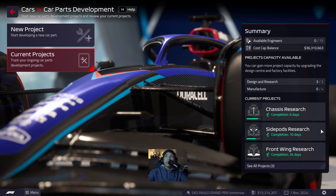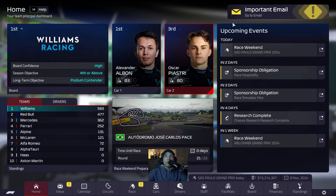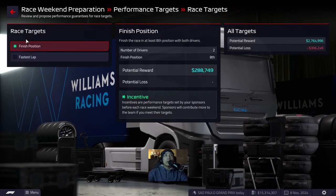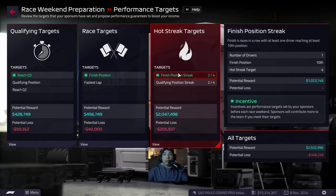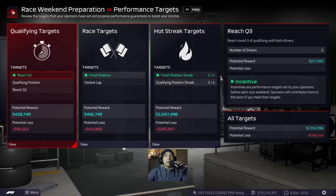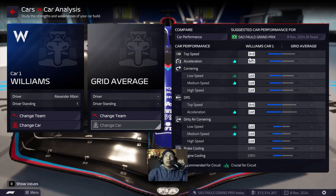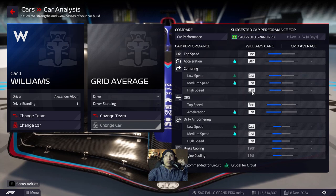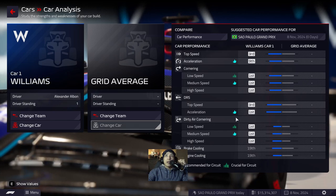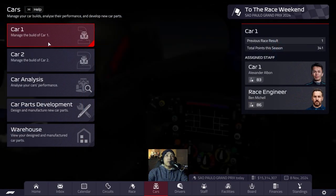One day left until the next race. Important email: race prep. Let's go into the performance targets and guarantee those. Taking a look at the car analysis: our top speed and acceleration has gone down a little bit, but we are still first in low-speed and medium-speed cornering, and first in low and medium-speed dirty air cornering. We also have first in acceleration for DRS, so we're still looking pretty strong for the Brazilian Grand Prix.